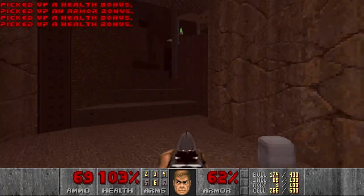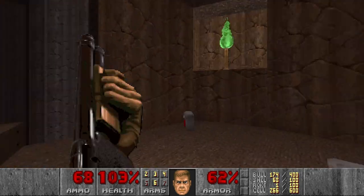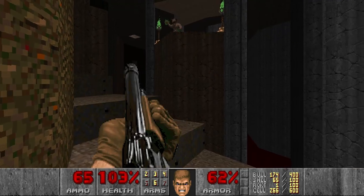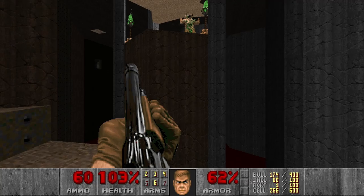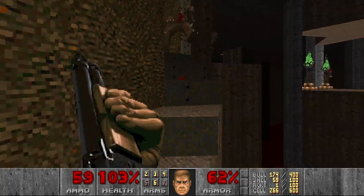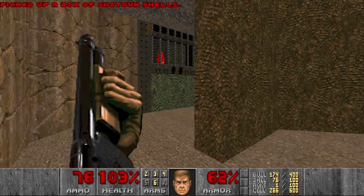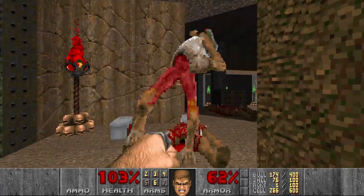And there was an imp here — I wonder where it went. I think I will just snipe this hell knight from here because I want to save some cells. Then go the imps. One more imp — or two more caged imps. Now let's punch out the revenant, shall we?